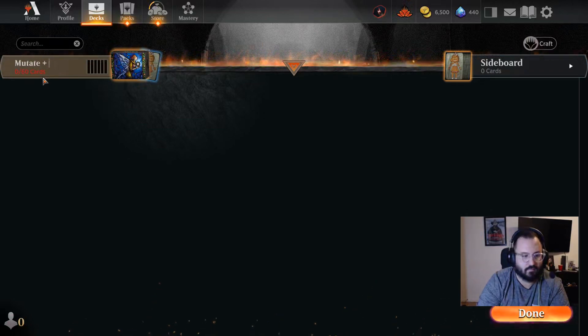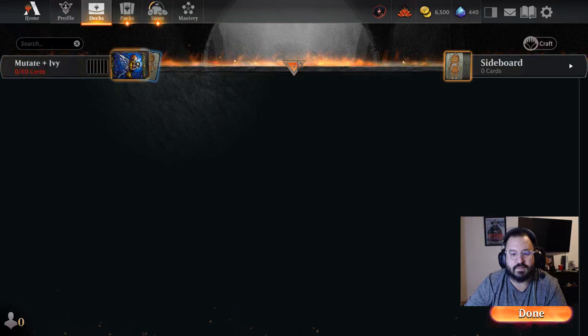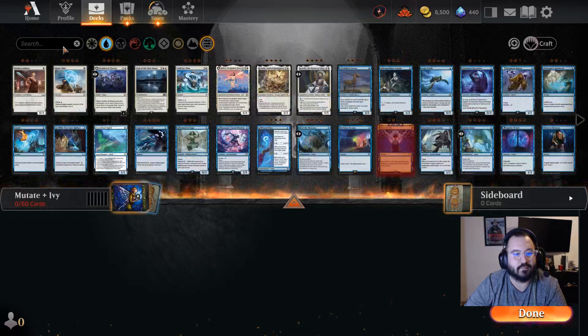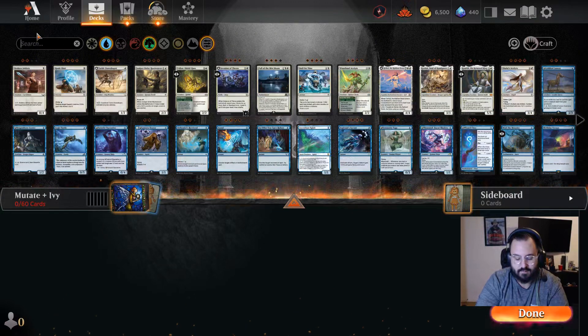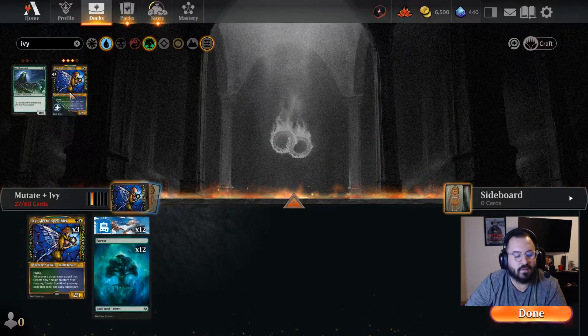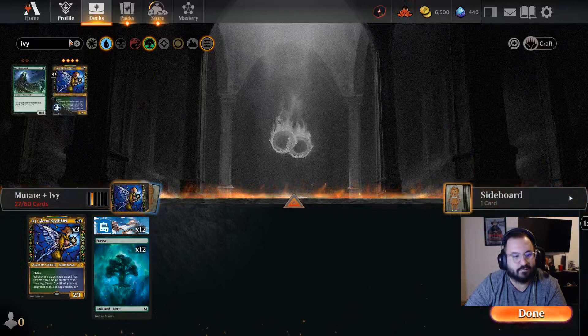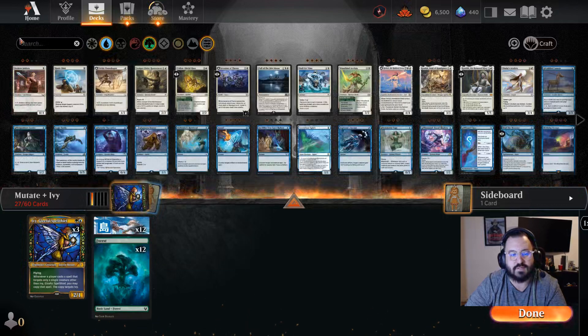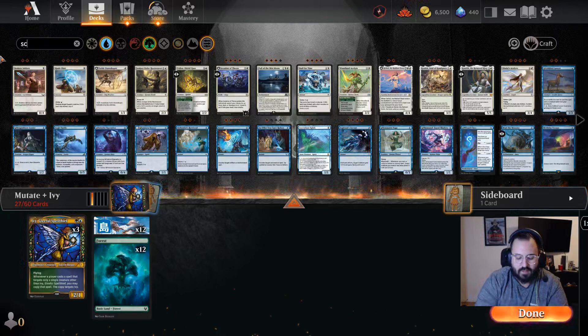Let's name the deck 'Mutate plus Ivy' — pretty obvious where we're going with this deck. So let's start things off by selecting blue and green, and then adding Ivy to the deck. We're going to start with three copies and I'm going to sideboard the fourth as I'm deciding whether I want to run three or four — we'll see how the rest of the deck shapes out.